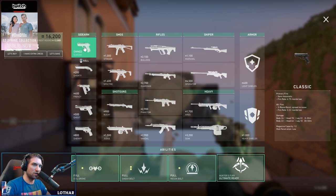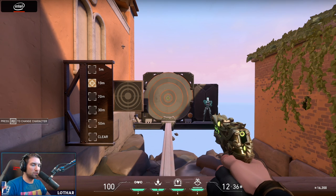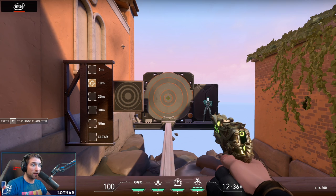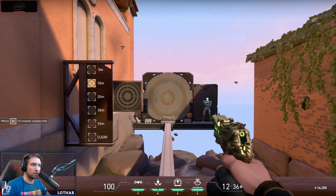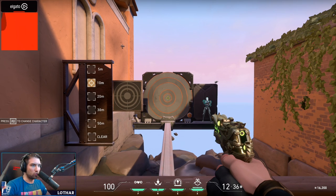We're gonna start with the Classic sidearm, which is the basic pistol you start every match with. It's like a Glock from CS 1.6 — very good in the 5 to 10 meter range, but it doesn't do much damage and becomes very inaccurate at longer ranges.